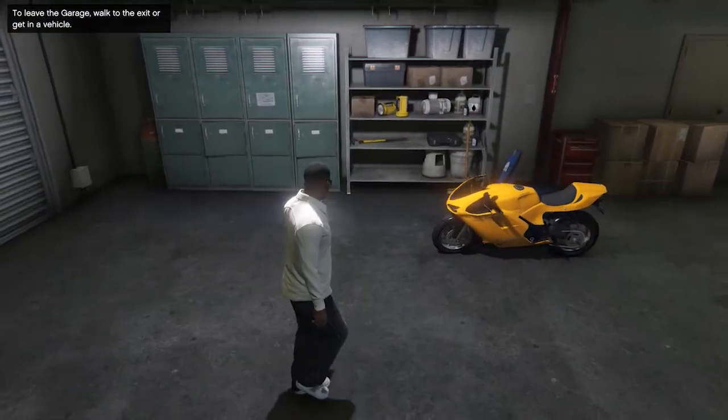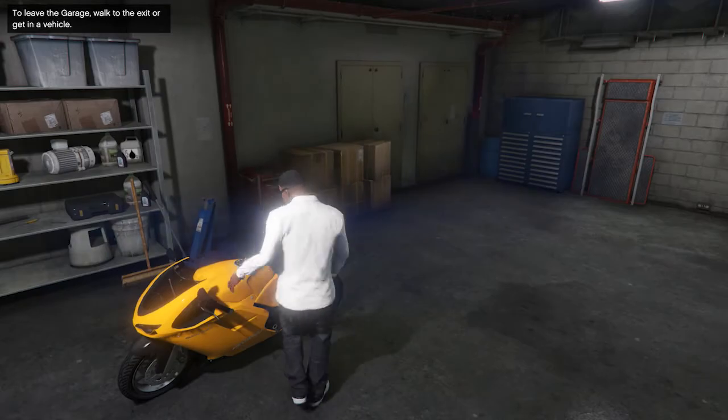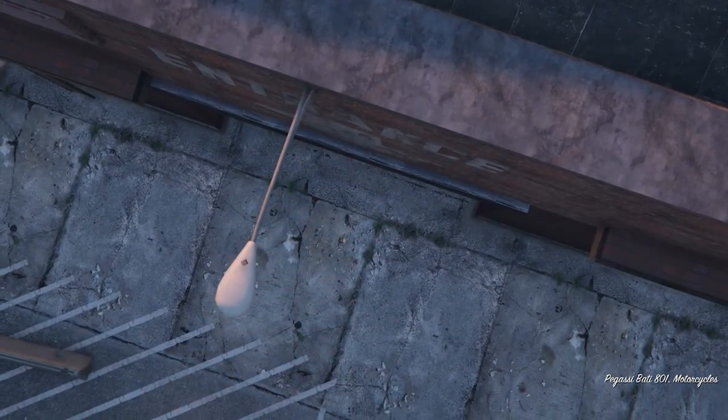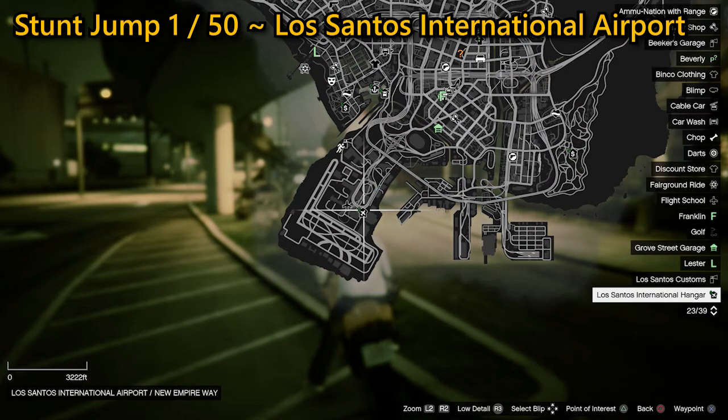We've just gone through and purchased Grove Street Garage and the Pegasi Bati 801 super bike, and we're just about to get into the first of all 50 stunt jumps. Make sure you stay around to the end of the video as we have covered all 50 here, which will unlock the Show Off trophy or achievement. For the first one we're going down to Los Santos International Airport.